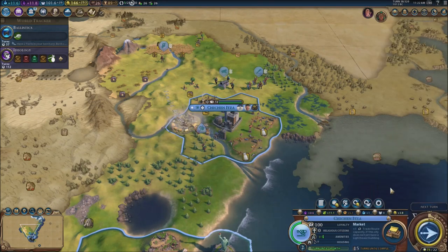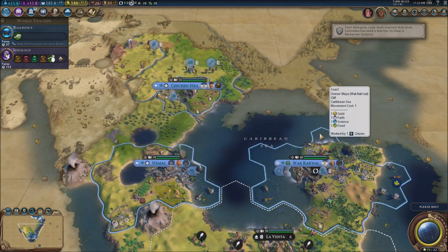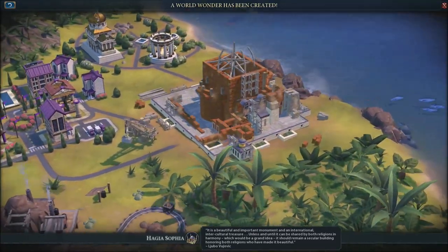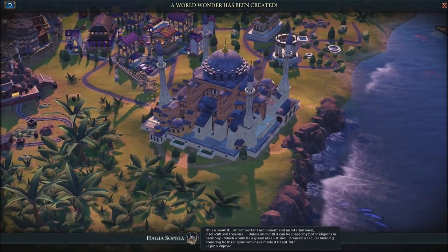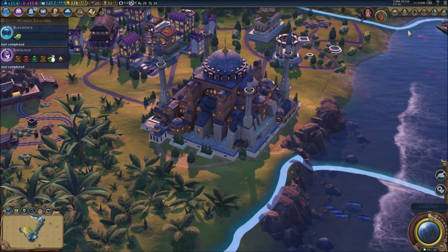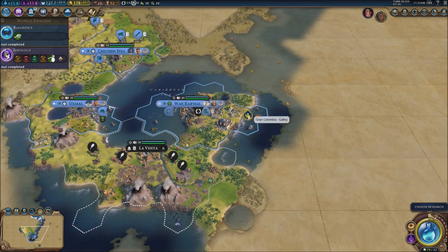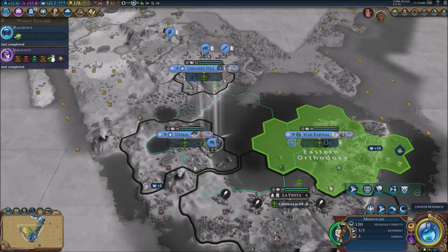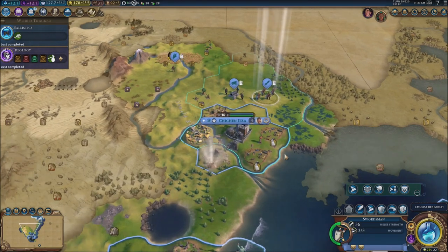I went ahead and simply deleted my two archer units right now. I've got walls and I feel like these walls are going to be fine. 'An important monument and an international intercultural treasure — unless and until it can be shared by both religions in harmony, it should remain a secular building honoring both religions who have made it beautiful.' Here we go — the Hagia Sophia, boys! The infamous building from Istanbul. Ballistics and ideology done as well. They do have ships — a galley over my city, which I'm not a fan of. We do have the religion of our Oxmal now. Lumber mill right here.